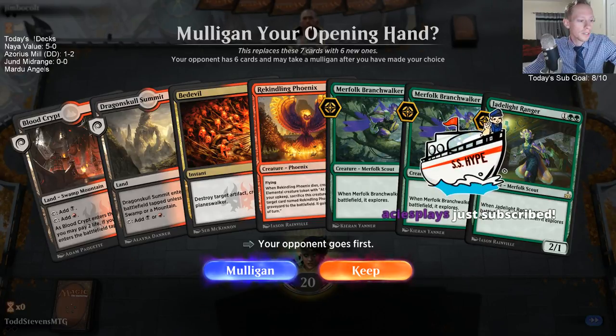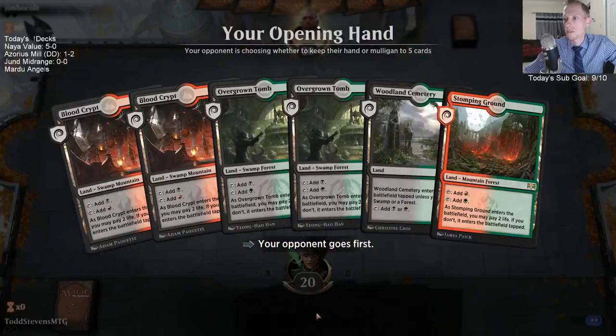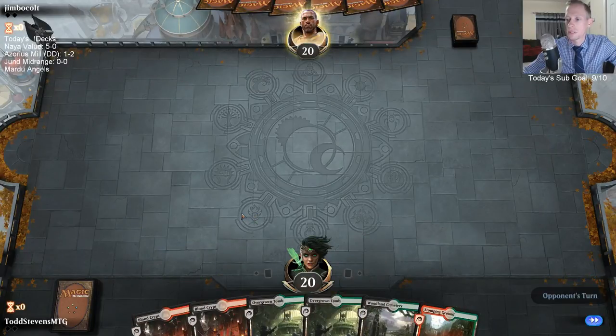I have 17 green sources. We do need to draw a green source, but if we draw one we're looking really good. We have 17 in the deck. We could also just mulligan again — it's certainly a greedy keep. Found the green sources. Someone in chat thinks we should take a vote on what color a 125-card deck should be and play it on Friday.